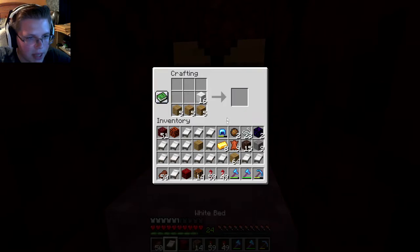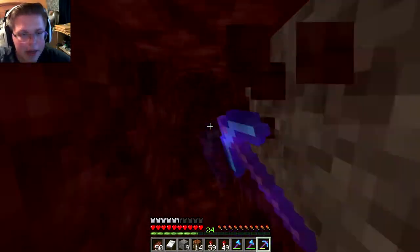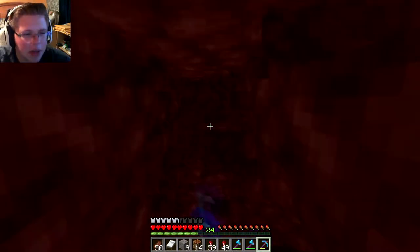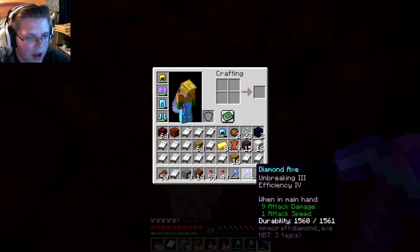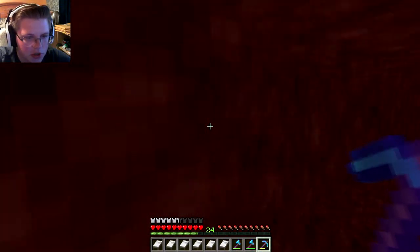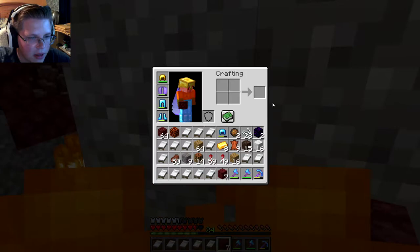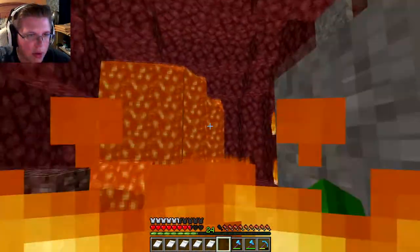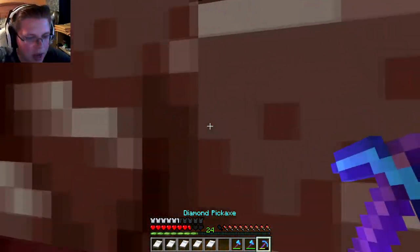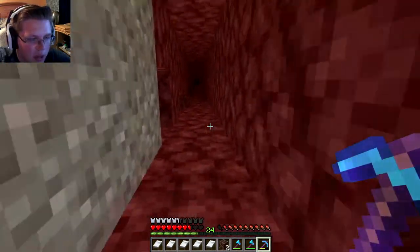We're going to be branch mining just like in the overworld, but using beds — because in the nether they explode and make the perfect radius to reveal ancient debris between the lava pools and the bottom. You just poke holes with normal branch mining, then set off a bed. I should be using a fire resistance potion but I'm lazy. After exploding, look around — and there we go, literally right there — two whole pieces. You can mine this with any diamond tool and it does not burn in lava.